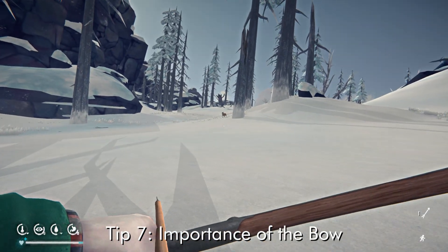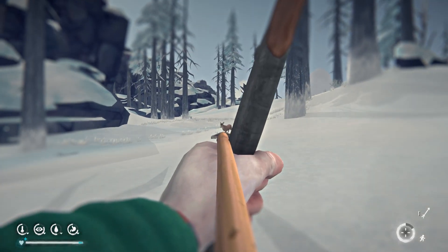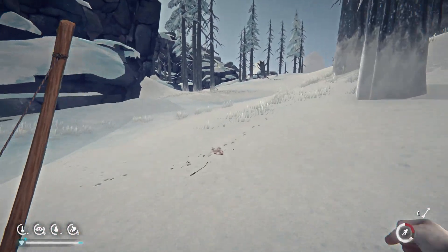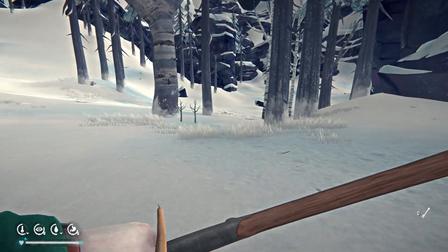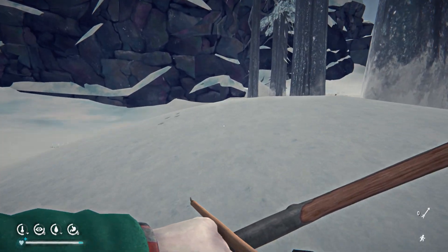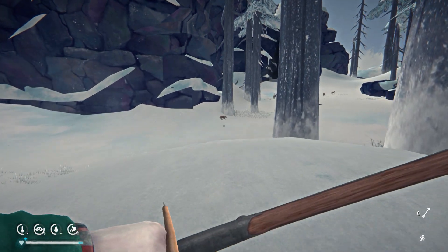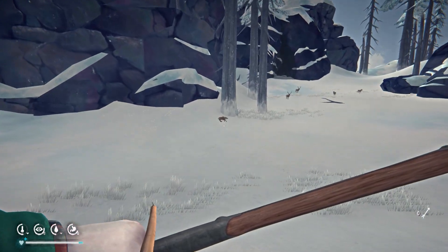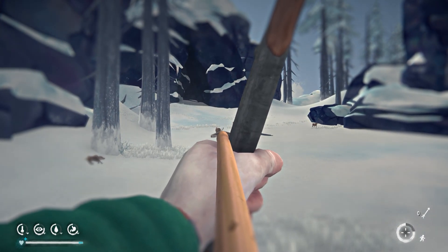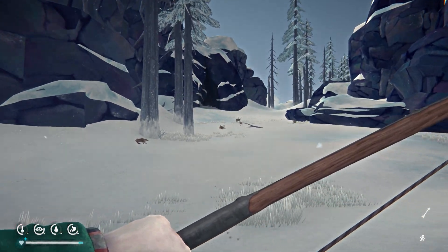The bow is actually a really important weapon to get used to and grow your skills in. With lower difficulties like Voyager or Pilgrim you'll have access to both guns — the handgun and the rifle — but in higher difficulties you won't have these available, so your bow will pretty much be your main weapon. It's a good thing to practice and get used to using the bow and increase your skill in it. Even when I do have guns available I try to use my bow as much as possible.